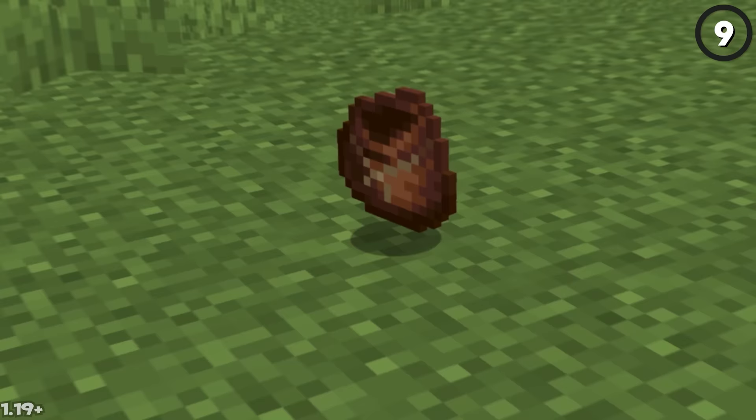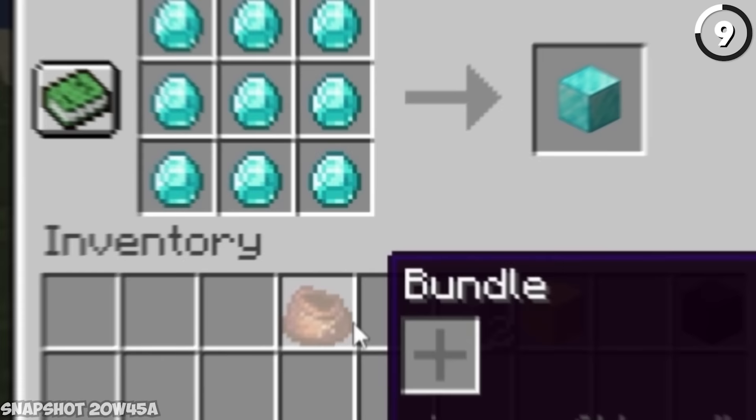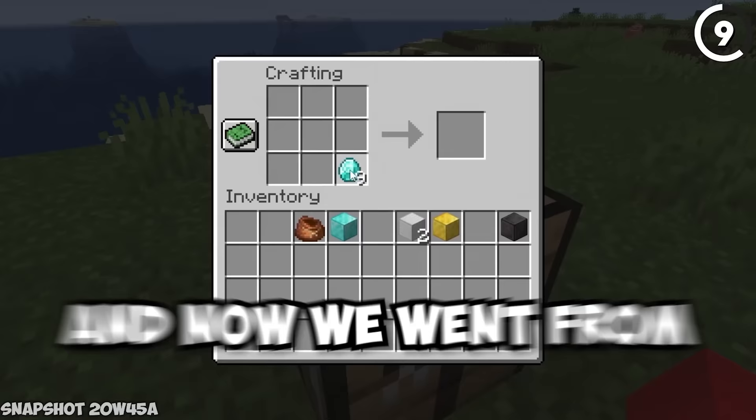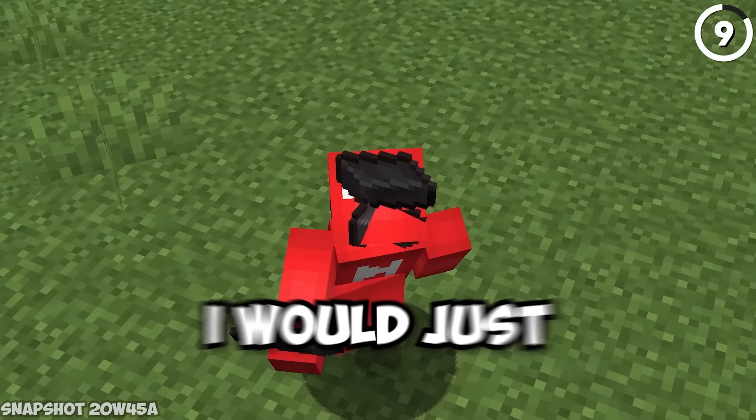Here's how to use a bundle to duplicate all your diamonds. Lay out 9 diamonds in the crafting table to craft a diamond block, then use the bundle to pick up the individual items in the crafting table. At that point you still have your 9 diamonds in inventory, but the diamond block remains in the crafting table — going from 9 diamonds to 18. I don't think the IRS takes kindly to diamond duping.